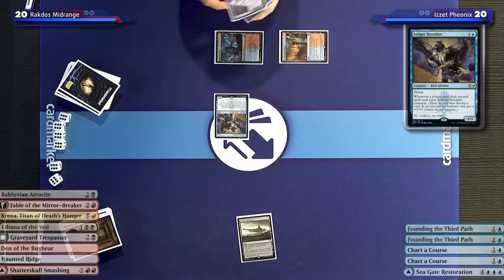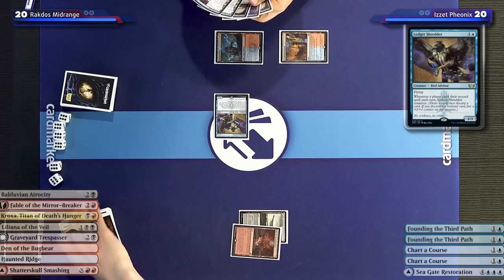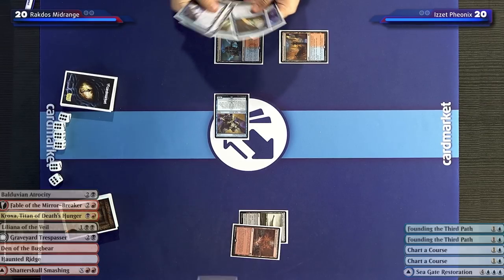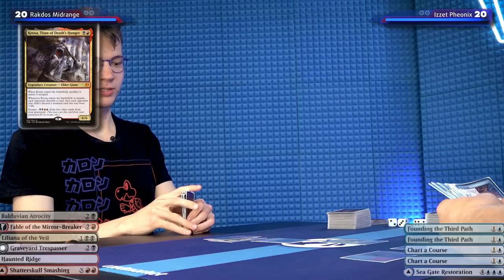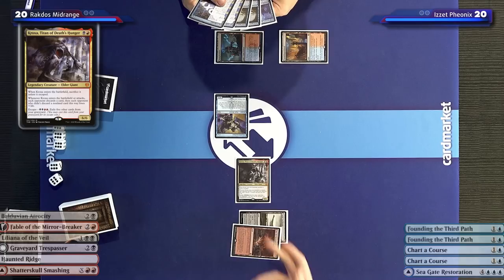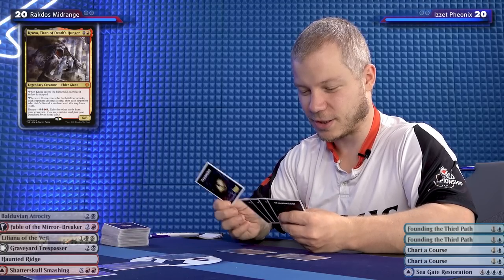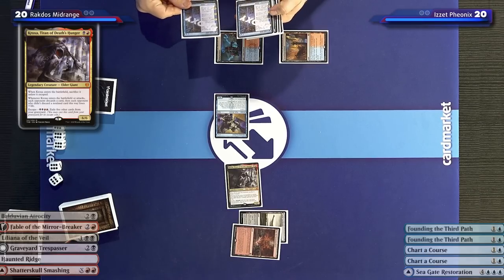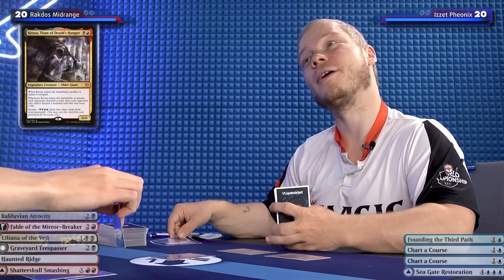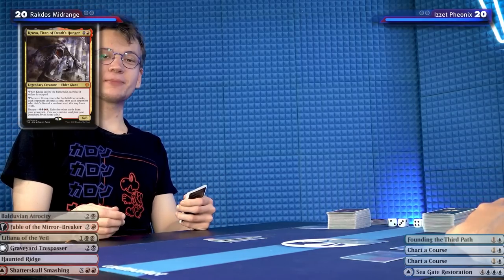I'll untap and take my draw. I'll play Den of the Bugbear and play Ledger Shredder — I'm not going to evoke it, just playing it normally. The Shredder trigger means I discard Founding the Third Path, the card I'm trying out. So far it was outstanding — a really good experience.